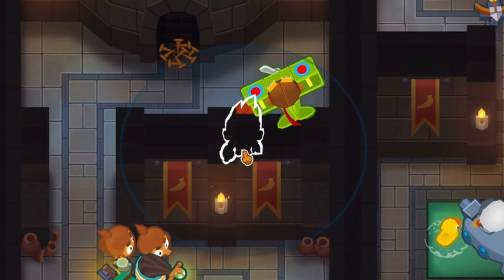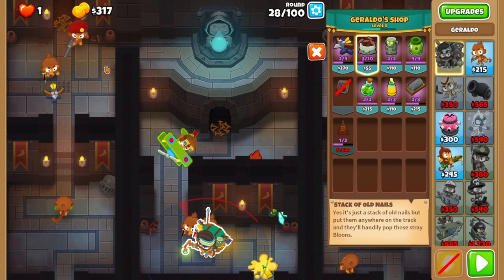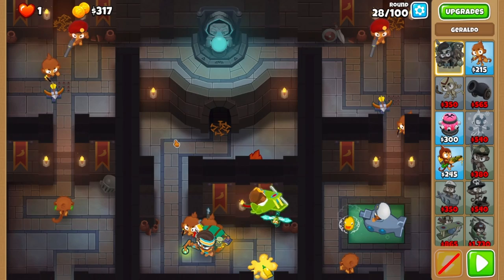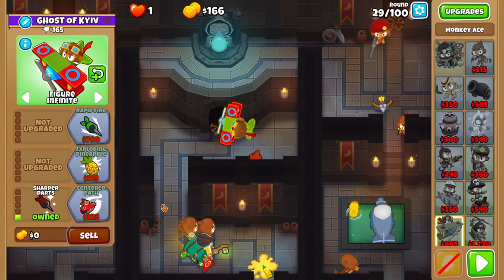Make sure the alchemist can go as far down as it possibly can so it sees the path below it, and try to tuck it in as far right as it can go. It's your only lead pot for the middle lane, so make it count. After round 28, take the time to replenish weak spike piles, aka ones with around 6 or less of them. You'll now grab sharper darts on your ace and prepare for round 31.